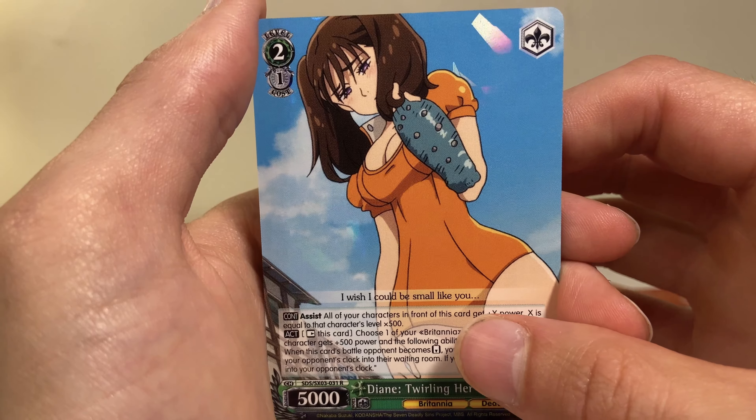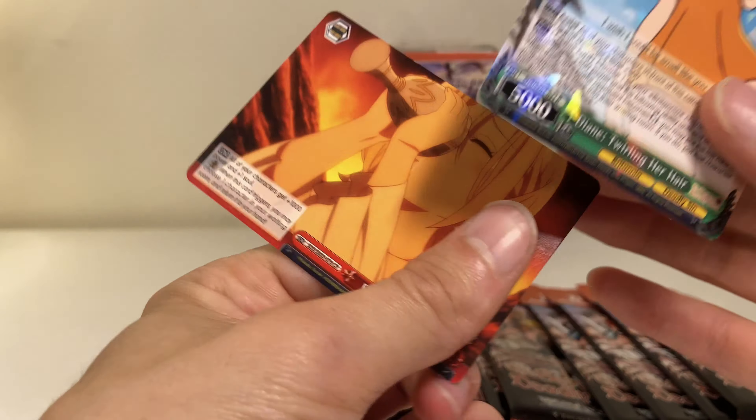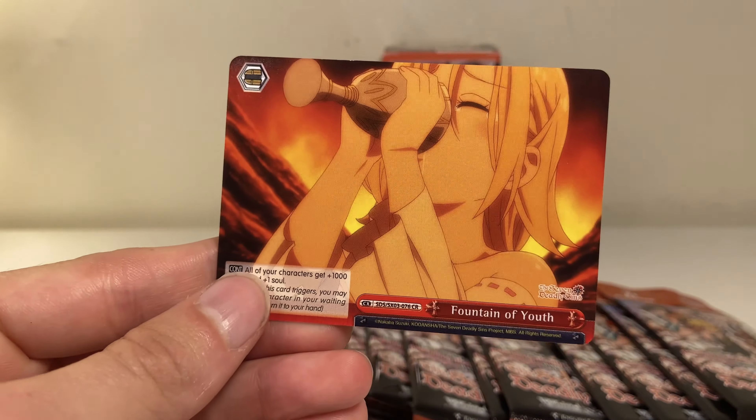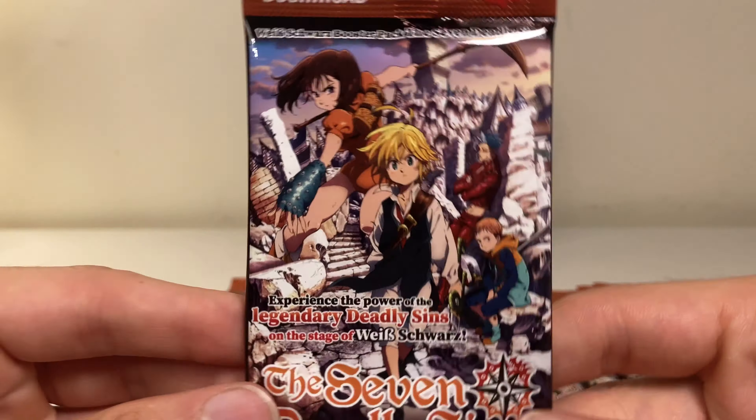Very astute lady — one of those cracked glass rares, very cool. And we got Fountain of Youth — hope that's not demon blood. Next pack.